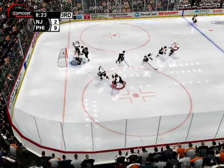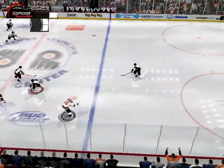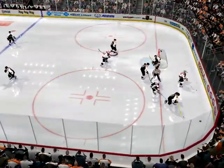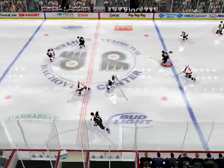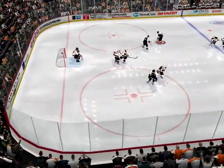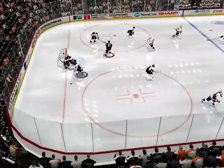Langenbrunner gets checked. Shoots the puck. Roening got it. Out over the blue line. In over the line. He's done an outstanding job in the net — when your goalie plays the way he has, it gives the whole team a boost of confidence.